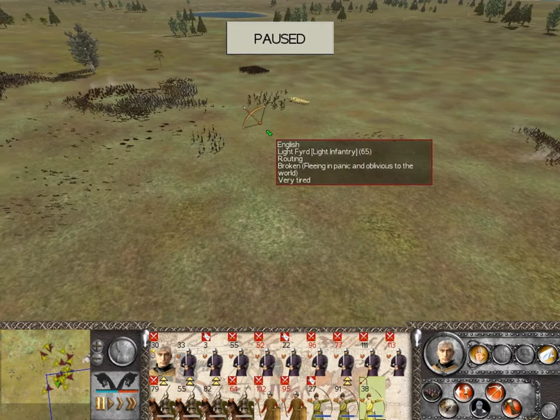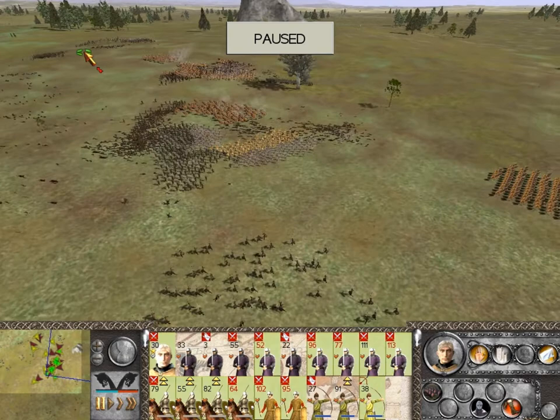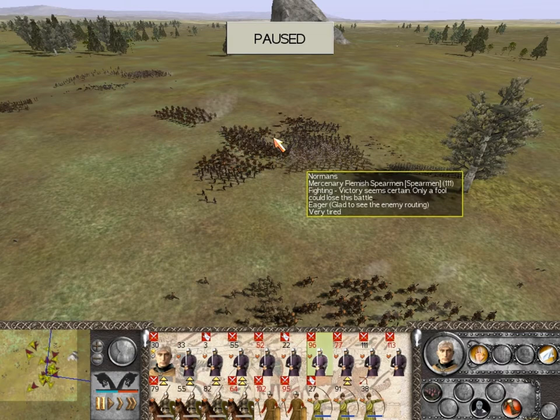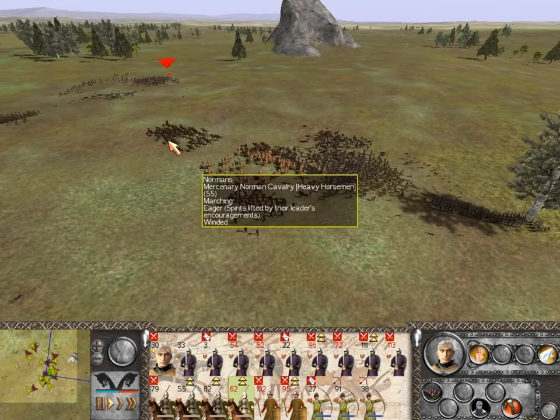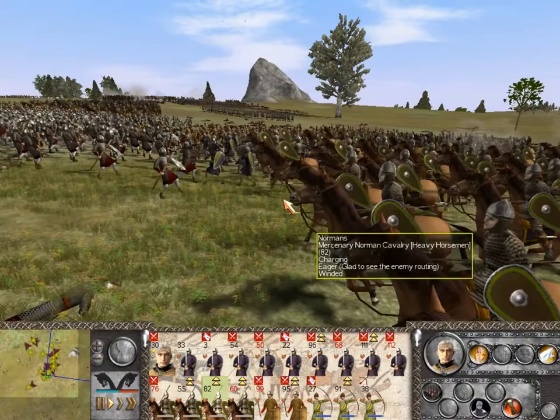Excellent. Let's have my archers keep hitting those housecarls there. These light fyrd are chasing my archers, which is fantastic — if I can get them out of the battle, that's even better. Now my battle line's starting to look a little bit more solid, which is nice. Royal Housecarls are also fighting — let's disengage with them there and have my infantry keep going for them. Let's zoom in on this little cavalry charge — very nice.